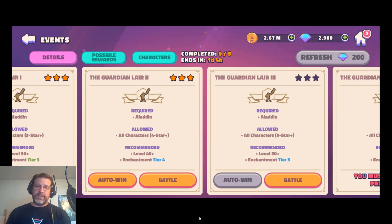This is where you get your Jasmine pieces. Some feedback on this event: for the most part, getting Aladdin pieces and Iago spell pieces in the first two battles wasn't too bad. The Jasmine ones though — the drop rate is way too low. I'm hoping they adjust that next time.